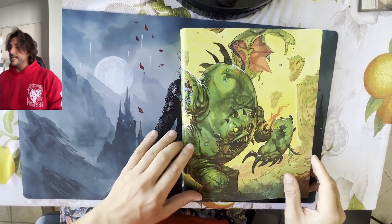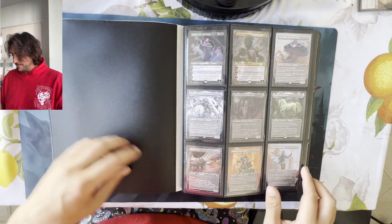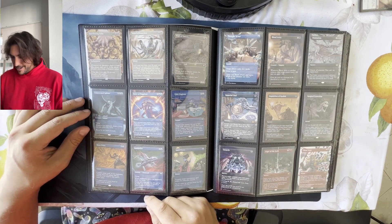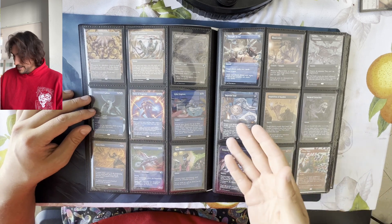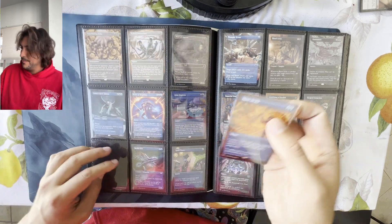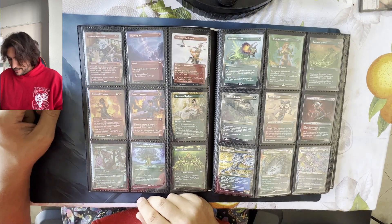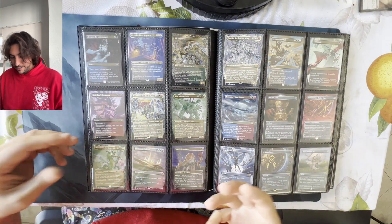On to binder number three. Now we get to look at all of the non-foil alters before we get into the foil, and then the textured foils, foil etched, and borderless. It's never ending. It doesn't change that the art is gorgeous. Chaos Warp is really fun. Unearthed Mana Drain — but still, they don't justify the price.